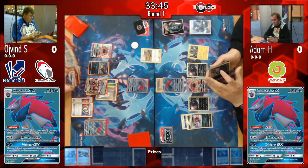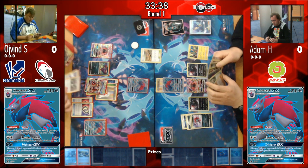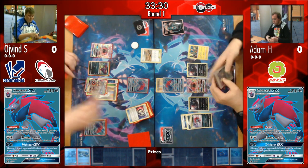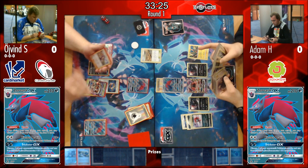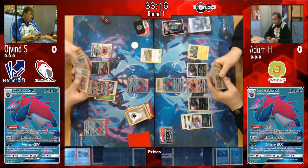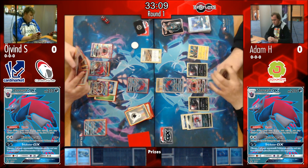Øyvind plays the double Puzzle. He sees Guzma and a Max Potion in his discard. If he Max Potions the Golisopod, it nullifies Adam's Guzma — preventing Adam from taking the last two prizes he needs with Weavile or Zoroark. We do see the Max Potion come down; it was something he had to do to stay in the game, as he'd have been very vulnerable to Guzma otherwise.